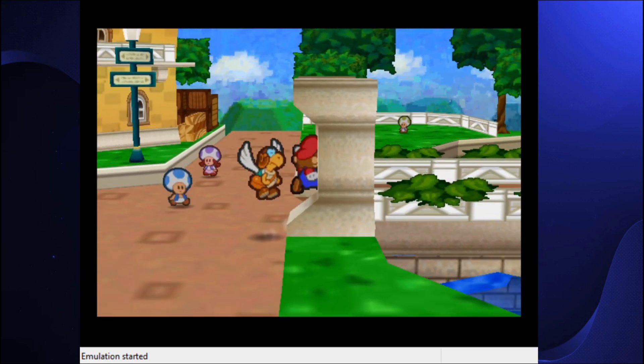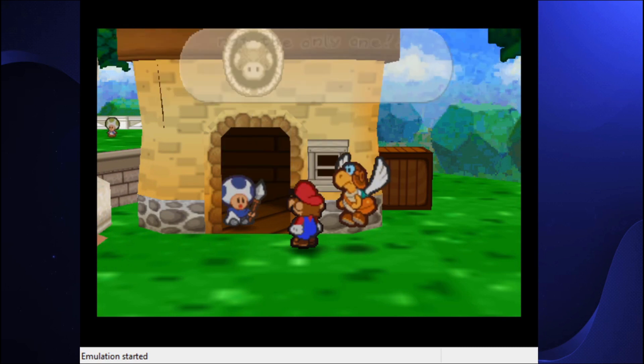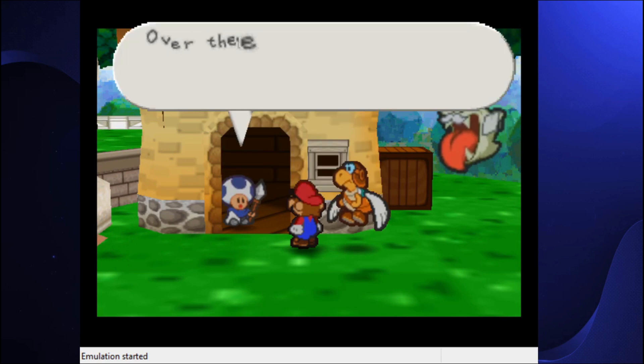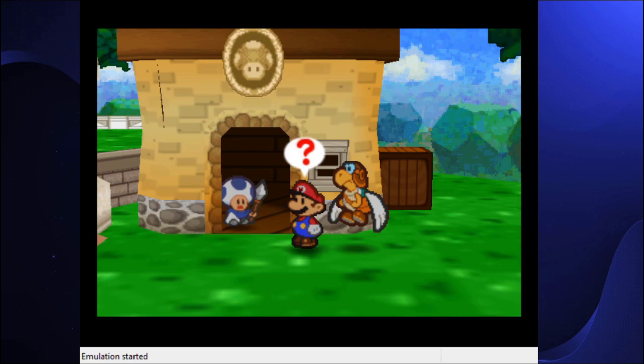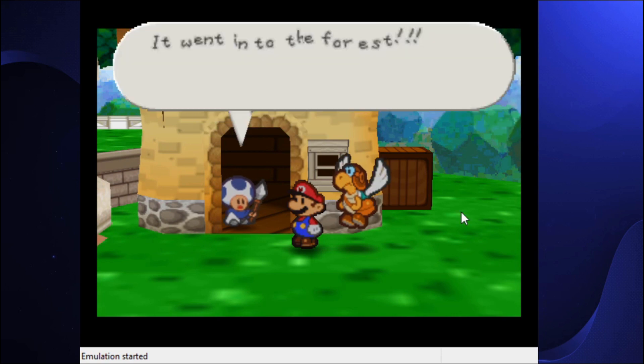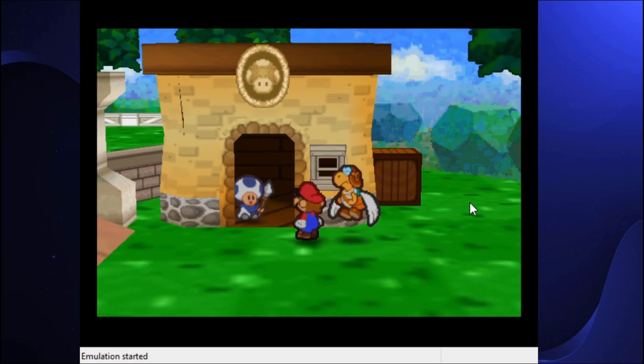Now let's head in here. Alright, so now I'm gonna have to get into a place where I need a map. I don't care — we can talk about Dry Dry Desert all we want, but Forever Forest? I'm using a map. Okay. This is too much. I can't handle this area. And while we're at it, I might as well pull up the star piece locations as well.